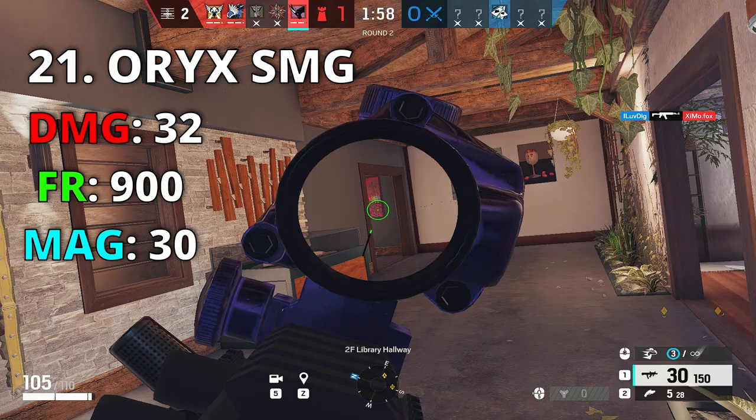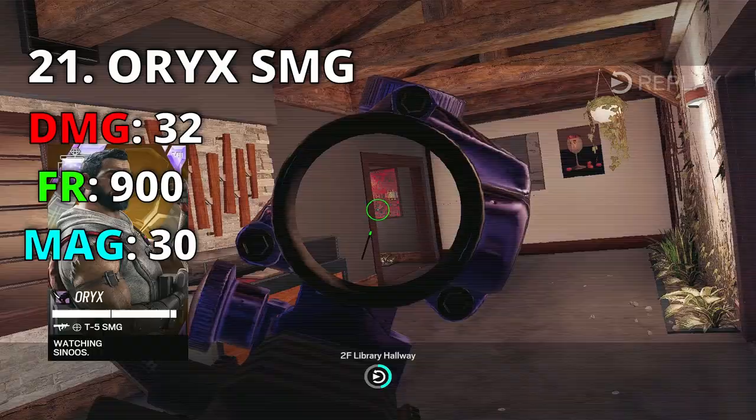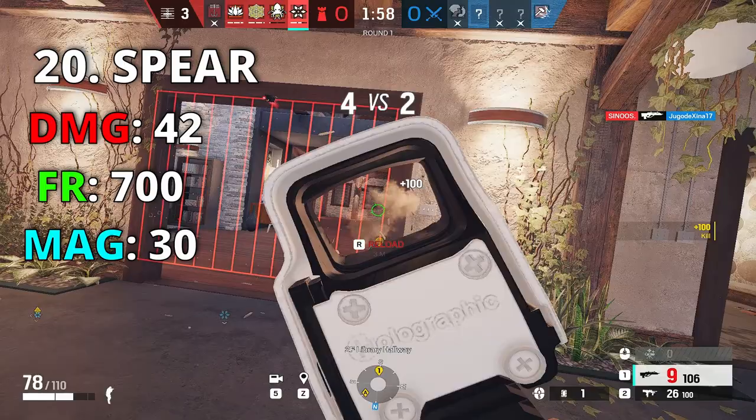Number 21 is Oryx's T-5 SMG. The reason it ranks above Jäger's carbine and Azami's SMG is the combination of high fire rate and good damage. You can play extended on this gun with no recoil issues, and you have the 1.5 scope which is perfect against attackers. Number 20 is the Spear for Thunderbird or Finka — one of the few guns with high damage on defense and a solid fire rate.